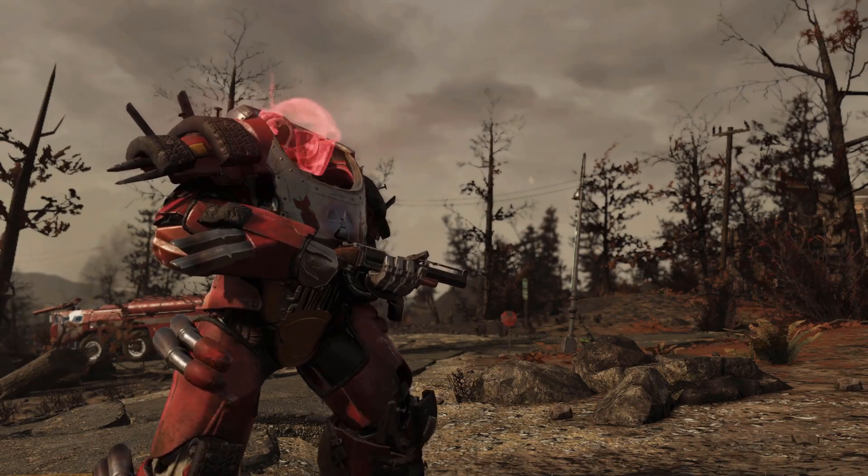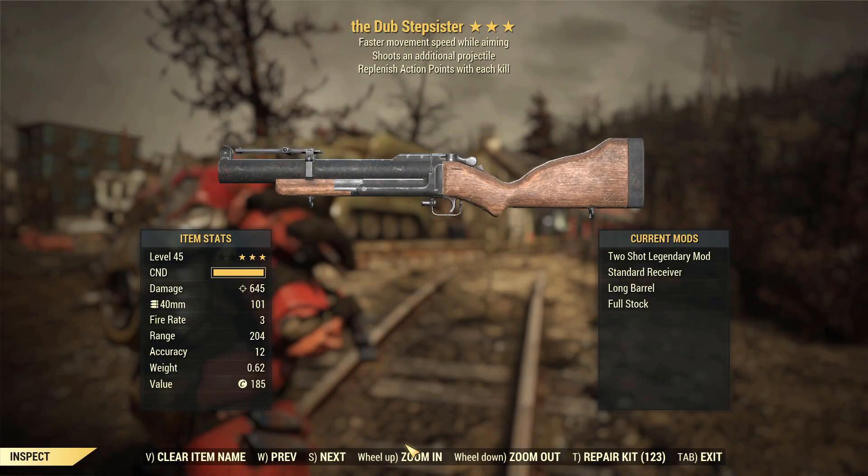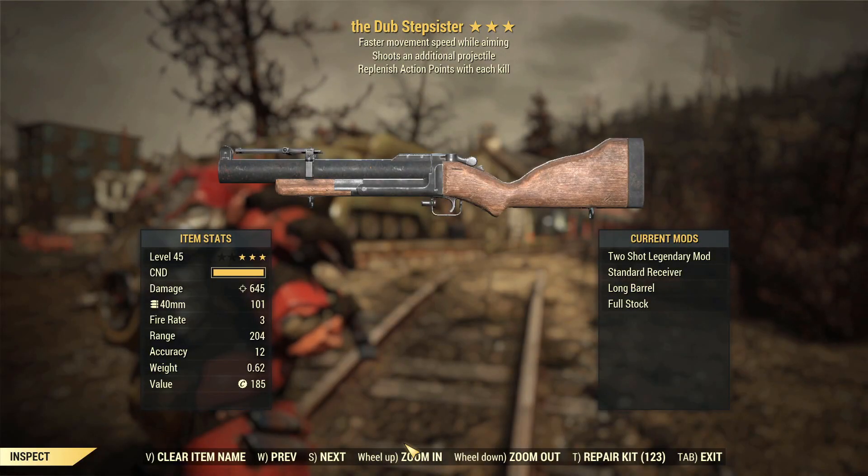Let me introduce you to my Dubstep Sister. This is an interesting one — it's a two-shot, replenish action points with each kill, faster movement speed while aiming grenade launcher. Just the basic little grenade launcher, but two-shot is what makes this.